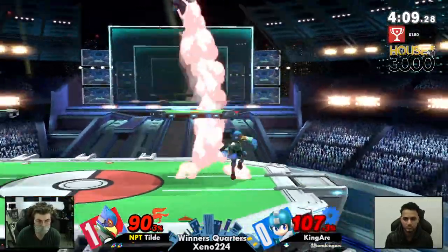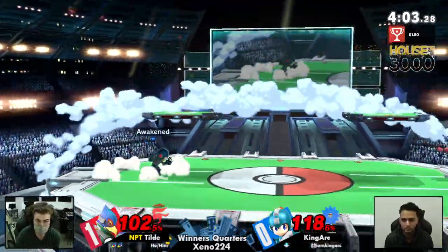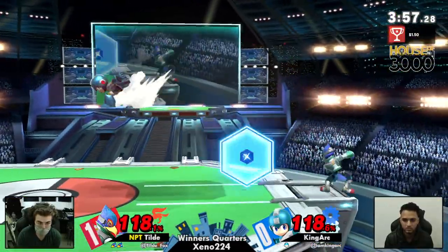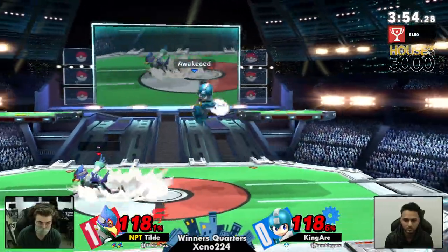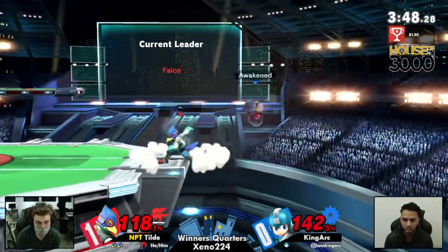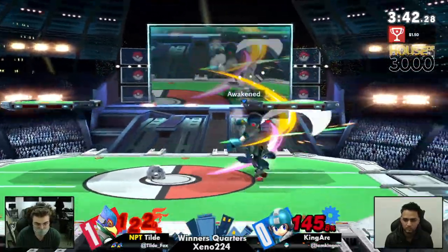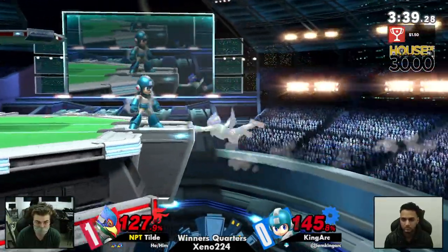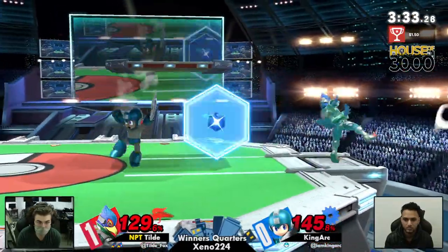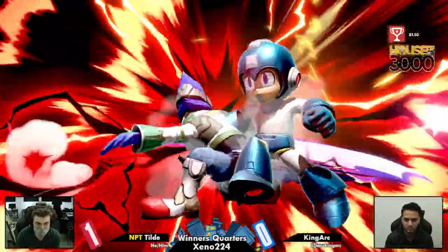Another ledge situation right there. King Arc was looking for Tilde to recover on stage like he has been, but this time Tilde recovered straight down into the ledge. Tilde was being careful with that Leaf Shield — he's been hitting it a little too much. He threw out the F-tilt to catch King Arc's landing, but ended up catching the Metal Blade as well. Tilde coming back with a great play. King Arc was maybe looking for a ledge trump there but didn't quite find it, just throwing out the Reflector, waiting for him to use the Metal Blade.